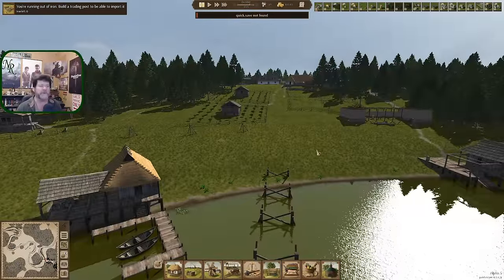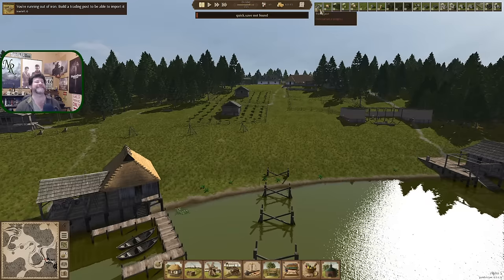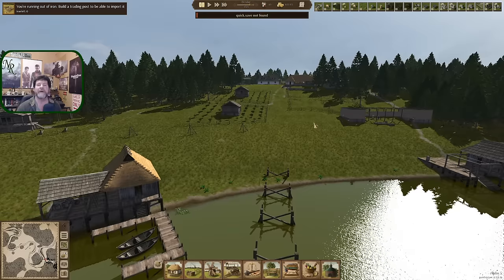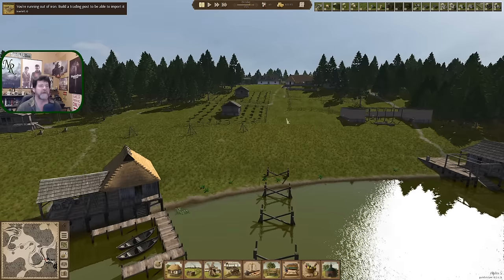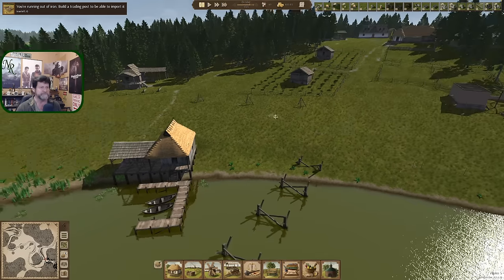Hey folks, welcome back. Just sitting here looking at my wall of shame - so many projects stacked up. That works if you're just going to sit back for the evening and watch it all happen. There's nothing wrong with it, it's just that I need glasses now to see what it is. I've marked it - does it pop up? It kind of does.